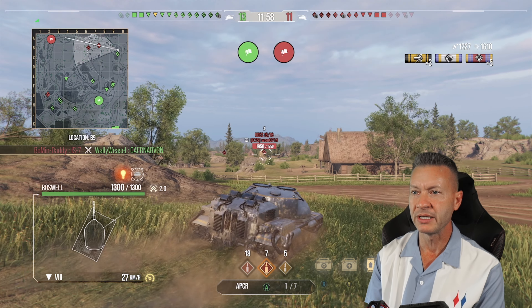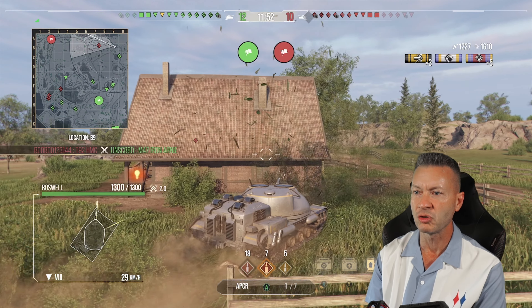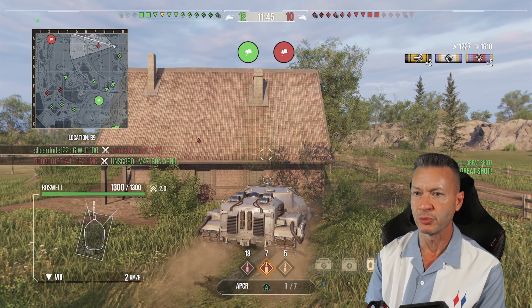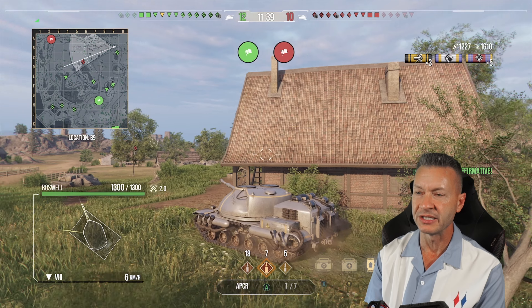Got to watch out for the Udes — he's going to take a shot at us. He's down behind the rocks. Artillery's looking at us, so let's get behind this indestructible building here. Just got to watch out for splash damage from the Artie. If he splashes us three or four times, we're through. We've got to be careful: 1,200 damage, 1,600 assists — that's nice, I'll take the assist.